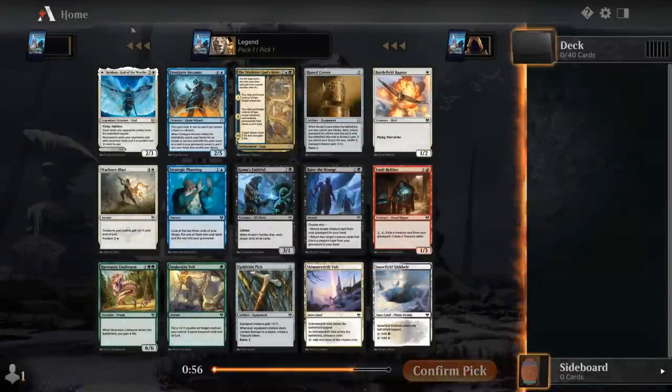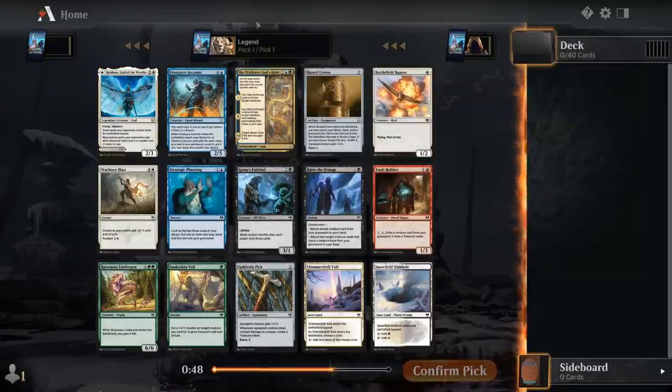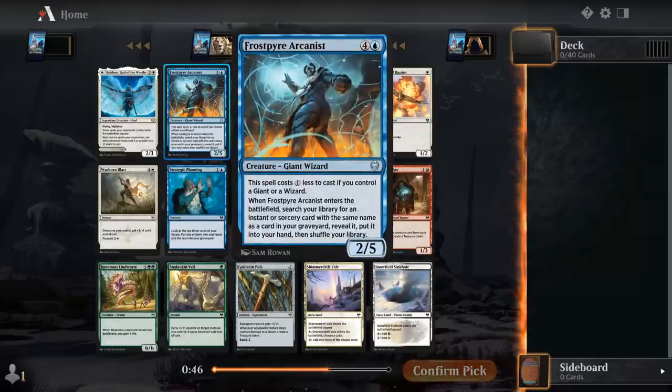Pack one, pick one. Our rare is decent — Redan. Both halves are quite solid. Can punish the snow decks as well. At common, Arcanist is not a card I recommend necessarily first picking, since not every deck can necessarily leverage it to its full potential.